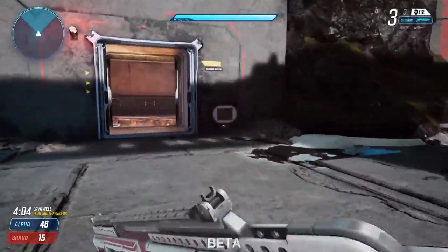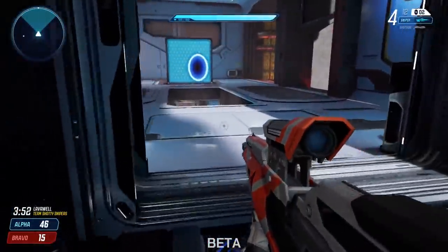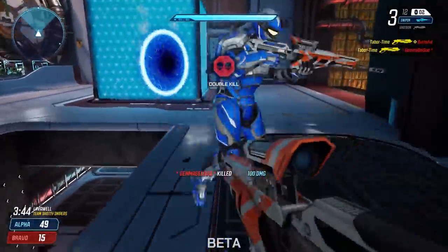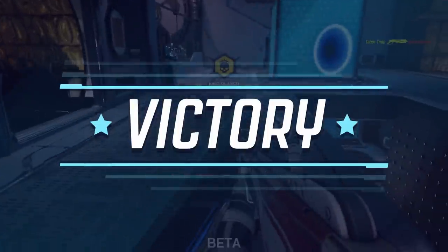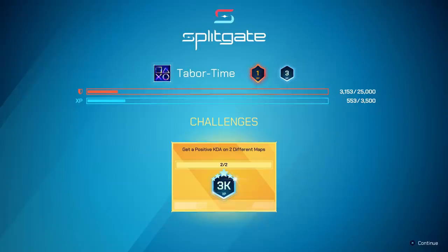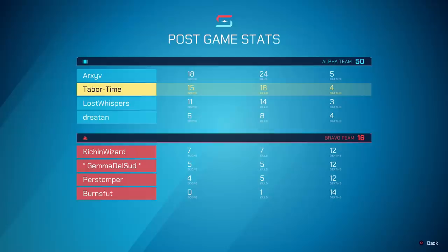This game's pretty sweet, though. I've got to learn these maps. Utilize my jetpack a little more. The down button throws EMPs — I didn't know that. Alright, how did I do that match? 18 kills, four deaths again — 18 and four. I improved. Nice.